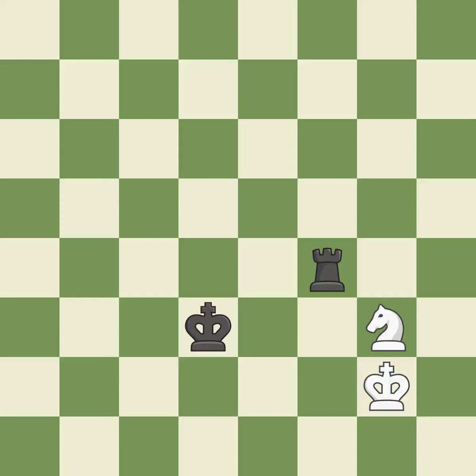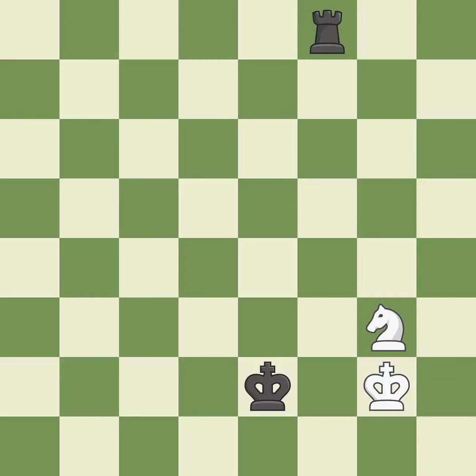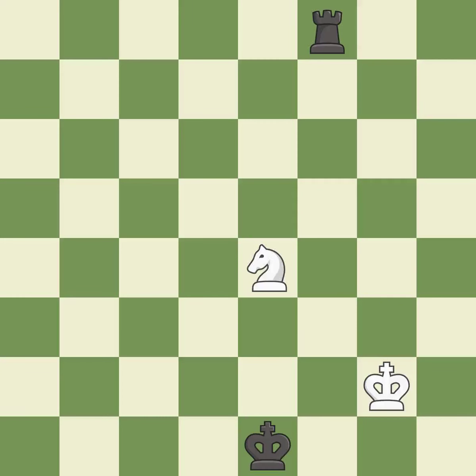The rook is now on a more secure square. This moves away from the knight. The knight is now on a more secure square. This moves away from the knight. This protects a pawn that was being attacked. This avoids the knight's check. That's a sensible reply — it is excellent.